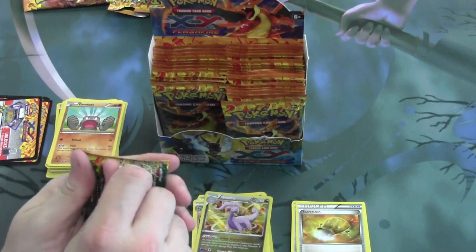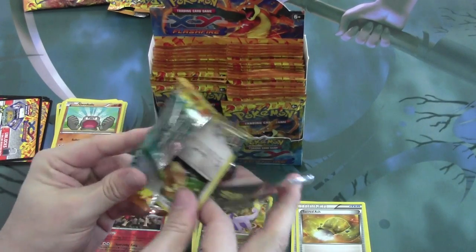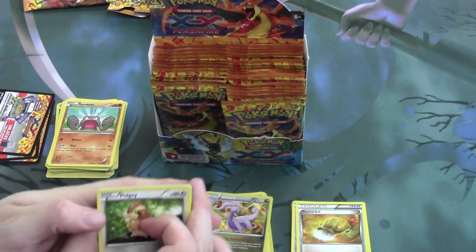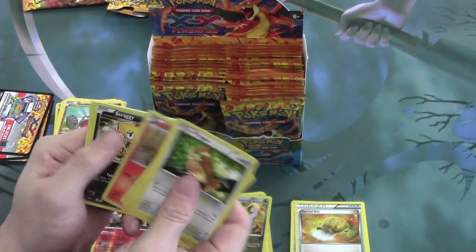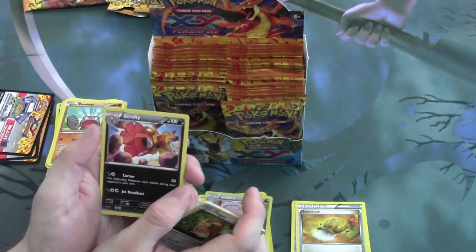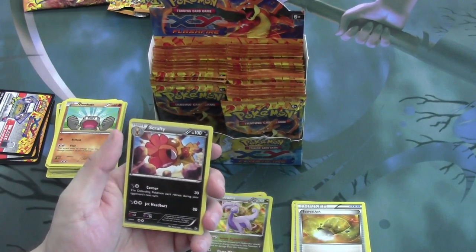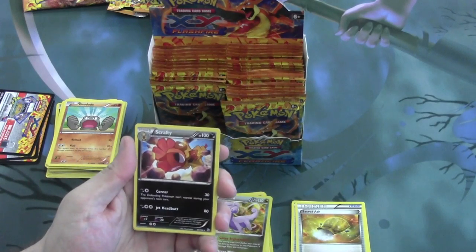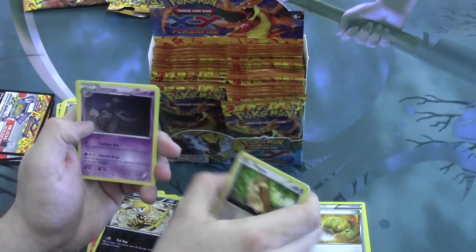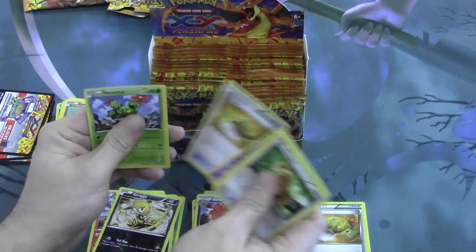Moving right along. Our reverse is a Scraggy and our rare is a Scrafty — that's kind of convenient. 100 HP, attacks aren't too noteworthy, but it does look cool. And another Sacred Ash off the side there.